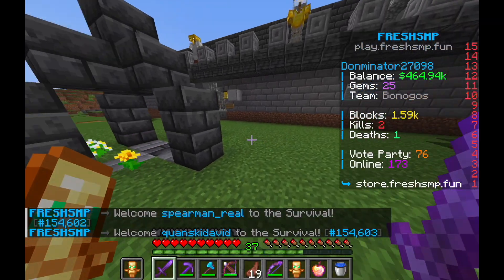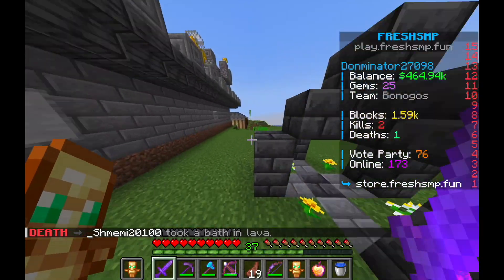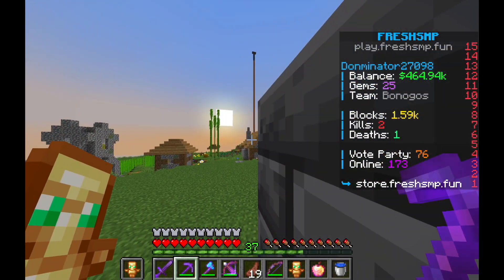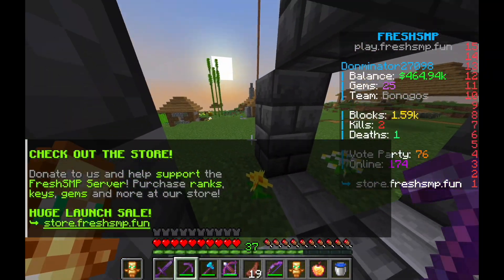So I am going to do a treasure hunt for an enchanted golden apple. I haven't reached 200 subs yet, so this is not that enchanted golden apple — I'm giving another enchanted golden apple for that one as well. That means two people, or maybe one person, will be able to walk away with two enchanted golden apples by the time I reach 200 subs.